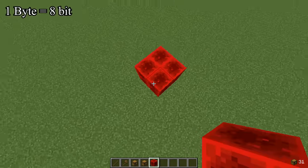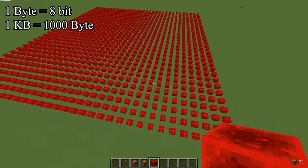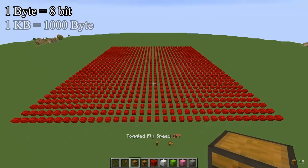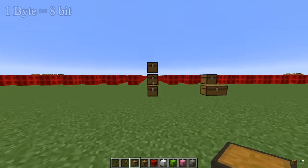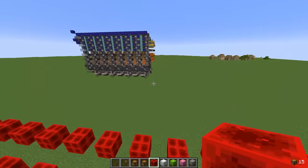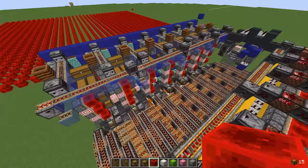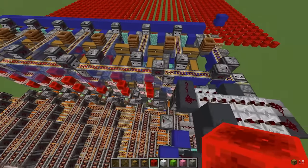Since 1 byte is 8 bits and 1 kilobyte is 1,000 bytes, you can now save 1 kilobyte of data in just 3 chests or 1.5 double chests using discs. Previously, the most compact way to store that much data would have required more than 38 double chests. So this new feature makes data storage 27 times more compact.